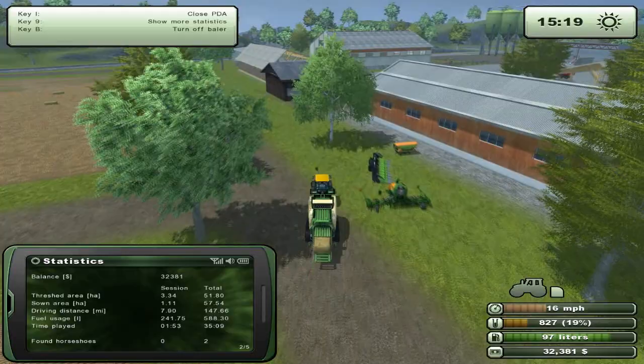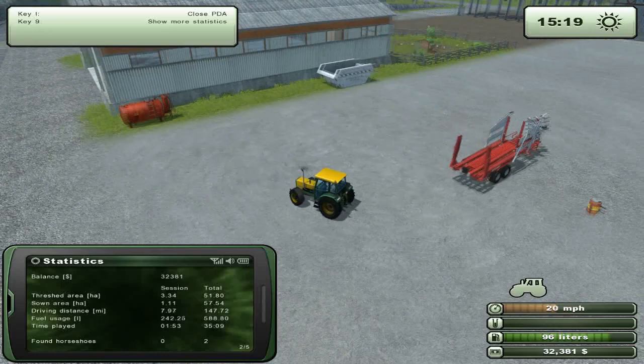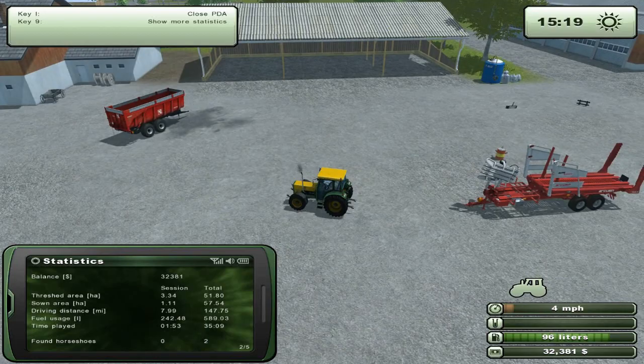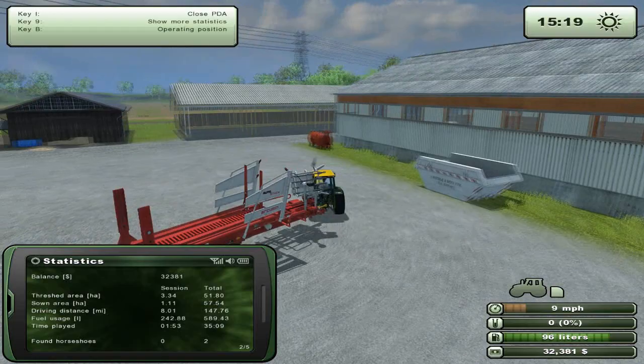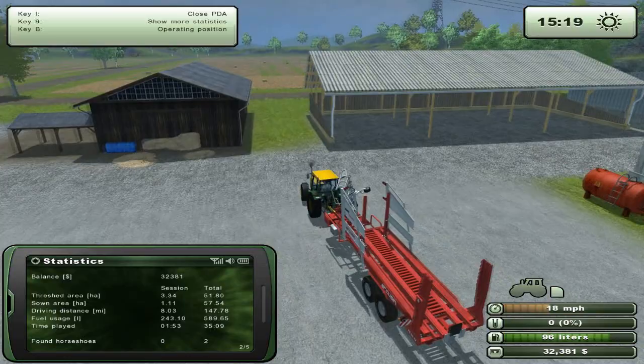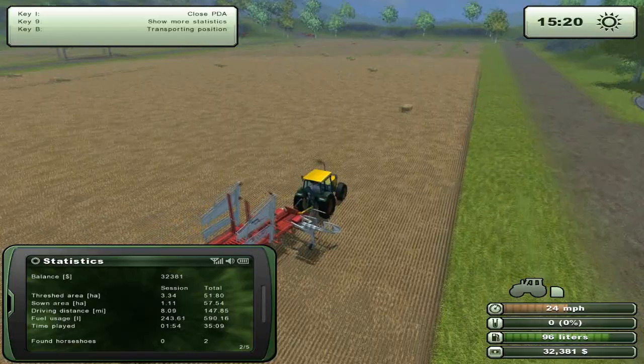Now we're going to detach that, zoom back in, go to the auto-bailer which is facing the wrong way. The chickens also have 57 eggs but I'm not going to be worrying about them. We'll start off on the right side of the field, put this in operating position - starting off on the right so we can go from right to left, covering that second field too. Thankfully with this we can go maximum speed and it works out perfectly.